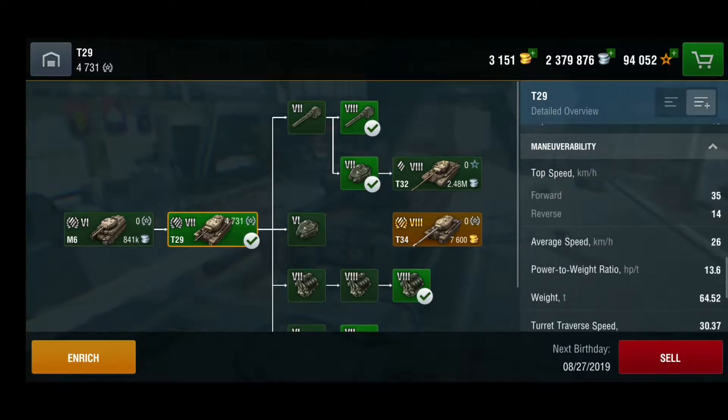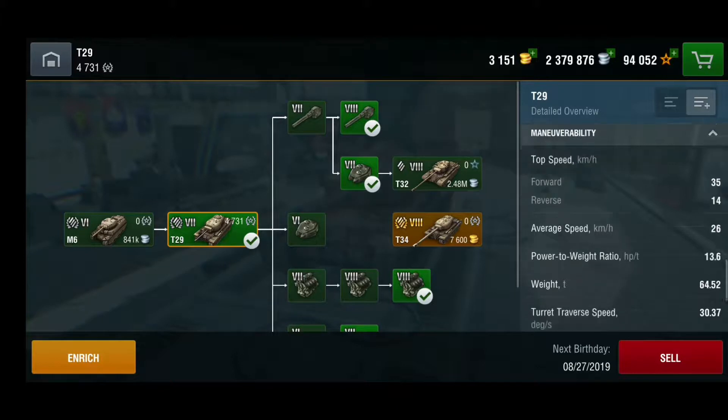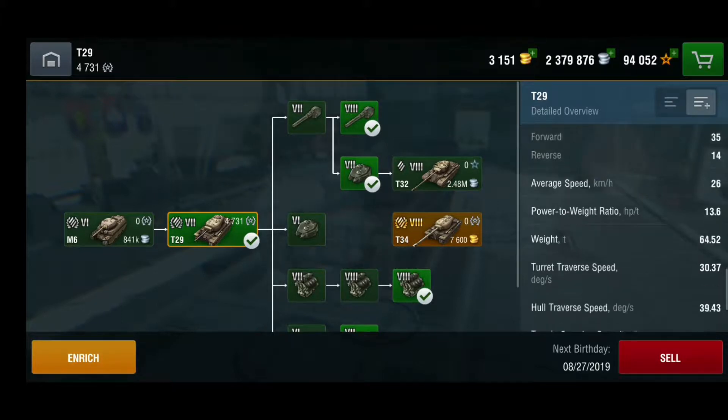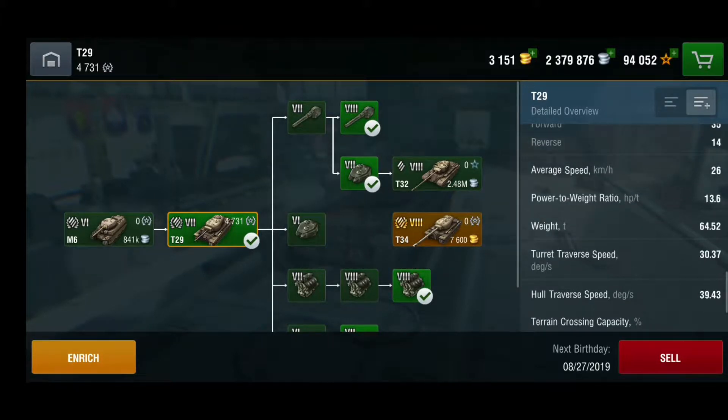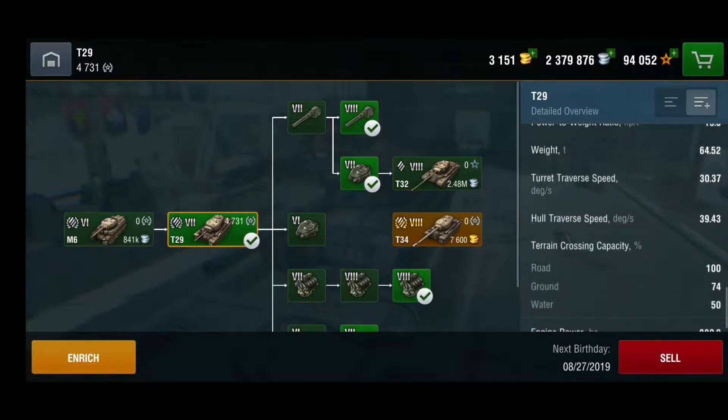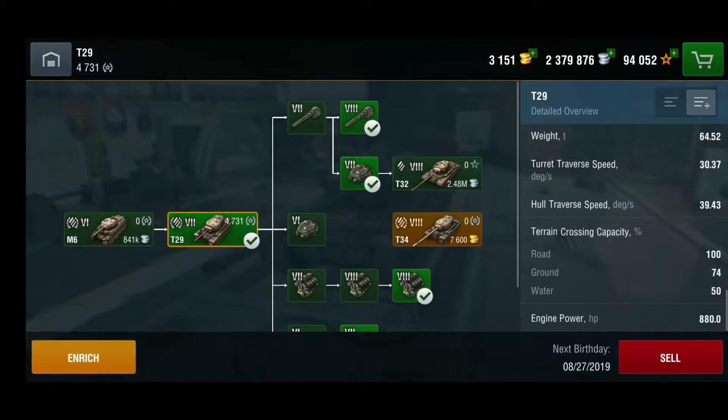The best part: elevation is only 15 degrees but depression is 10 degrees — really nice. You can use it on ridges and hills, just showing your turret to the enemy and getting steel wall after steel wall. Top speed isn't great at 35 km/h but it's quite mobile — 14 reverse, average speed 26. Power-to-weight ratio is 13.6, weight is 64.52 tons — great for ramming. Hull traverse is 30.37 and turret traverse is 39.43 degrees per second. Ground resistances are 100/74/50 and the 880 horsepower engine gives plenty of power.